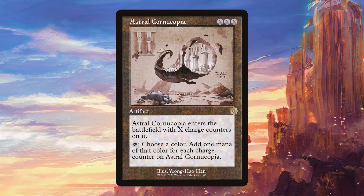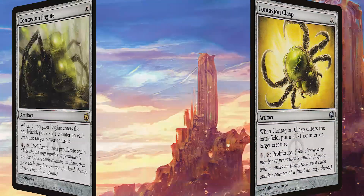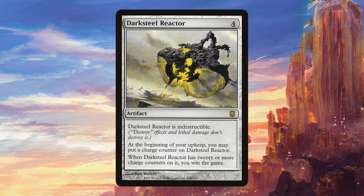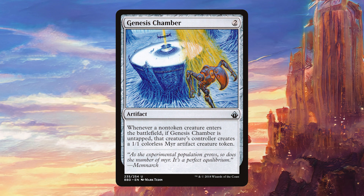Moving on to artifacts, we have Astro Cornucopia, which is very good in a deck that is doing this much proliferating. Clock of Omens works very well with a lot of our alternate win conditions — we can basically tap two artifacts to untap a different artifact, and since we have a good way to make artifact creature tokens this can do a lot of work in the deck. Contagion Clasp is one of those artifacts that benefits from getting untapped by Clock of Omens. Contagion Engine is Contagion Clasp's elder brother — a lot more powerful but it costs quite a bit more mana. Dark Steel Reactor is one of our alternate win conditions — it should be fairly trivial to get it to 20 counters in this deck, and the good thing is you don't need to wait till your upkeep; it wins as soon as it has 20 counters, and being indestructible makes it quite difficult to remove. Ever-flowing Chalice is like Astro Cornucopia — a great way to make a lot of mana. Genesis Chamber is really good with Clock of Omens because it makes artifact creature tokens that we can then tap to untap other artifacts.